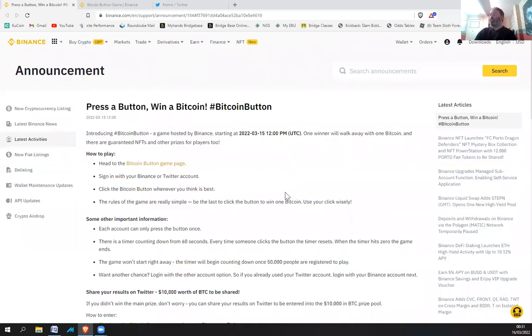Press the button, win a bitcoin. Introducing Bitcoin Button, the game hosted by Binance, starting 15th of March — that was 12 and a half hours ago. One winner will walk away with one bitcoin, and there are guaranteed NFTs and other prizes for players too. To play, head to the Bitcoin Button game page, sign in with your Binance or Twitter account, and click the button whenever you think it's best. The rules are simple: be the last to click the button to win one bitcoin.